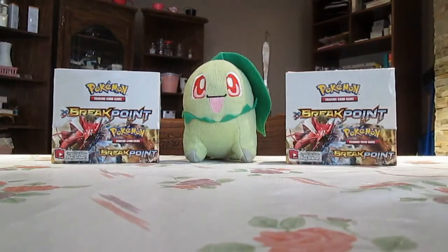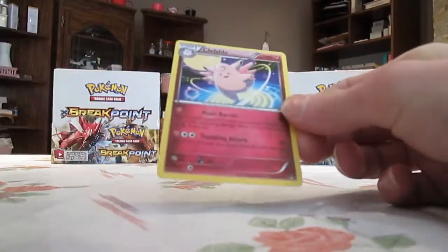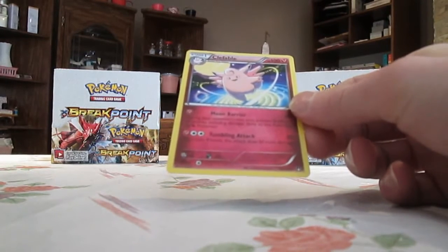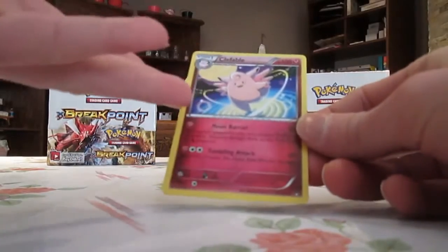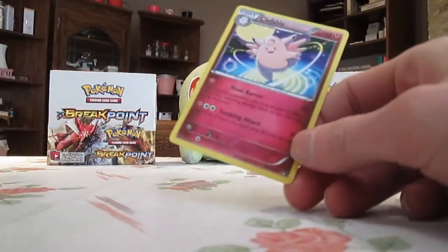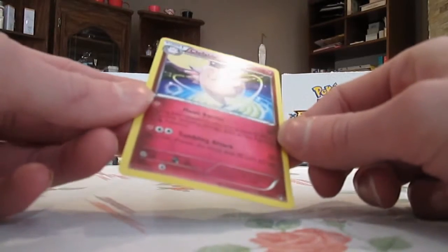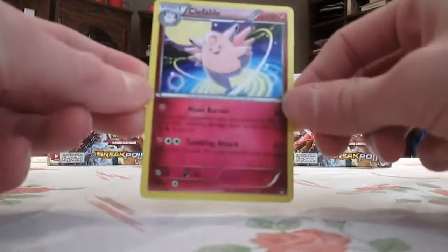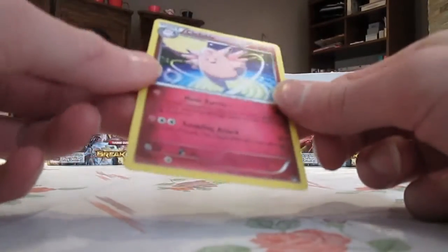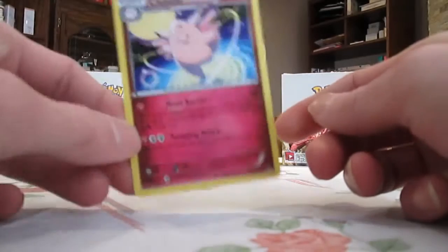Number 4 — fun fact — it's a regular rare. It's a Clefable, number 82 in the set. This is number 4, believe it or not, because Clefable's awesome. I used Clefable in one of my first ever playthroughs of Blue. In my opinion, Clefable's a beast — it learns Metronome, which can use moves like Fire Blast and Thunder. I really like it. The background and color of the card look really cool. I also really like the reverse holo version of this card. That would be number four.